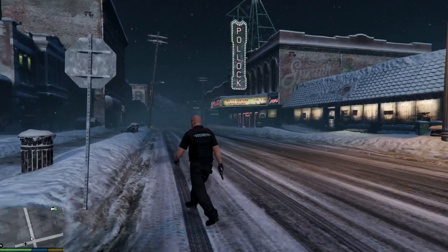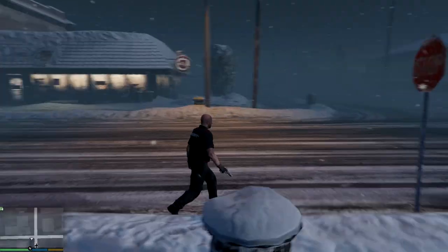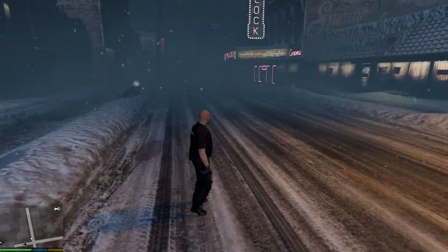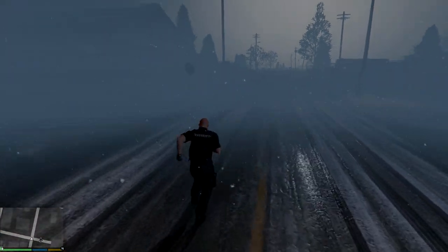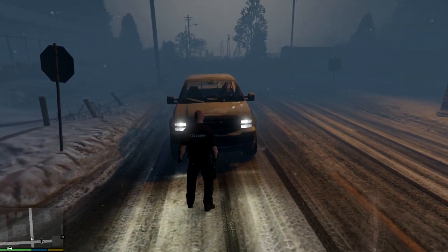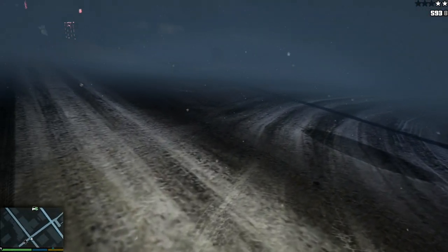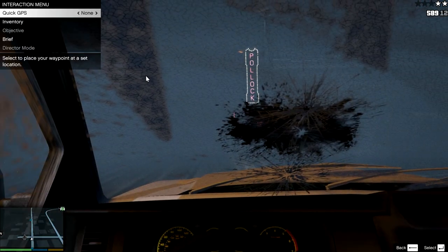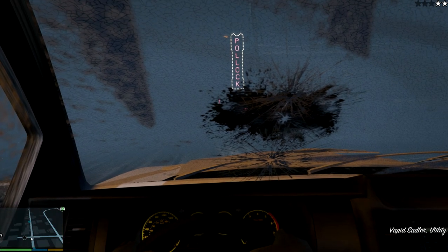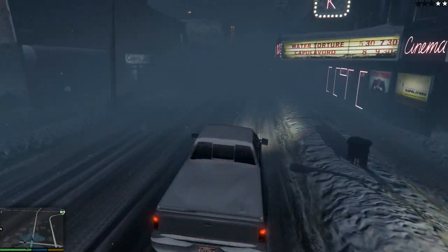Everything is working just like in the first mission. It's foggy. Let's get a vehicle. Alright, let's get the vehicle and drive. I think even the cops are here on the map, which is pretty neat — there is a police officer right in front of us.